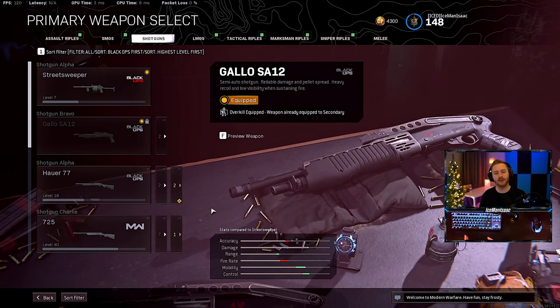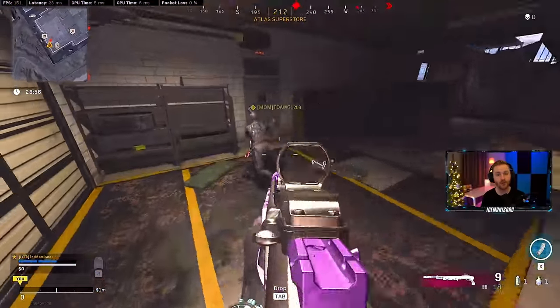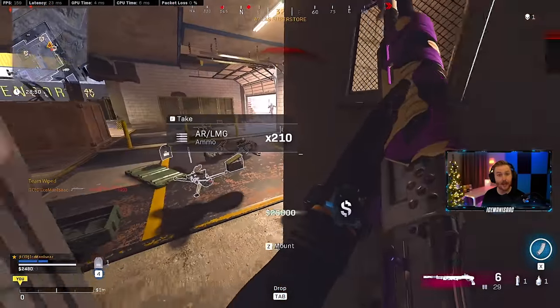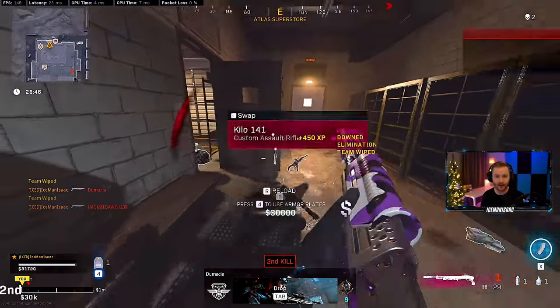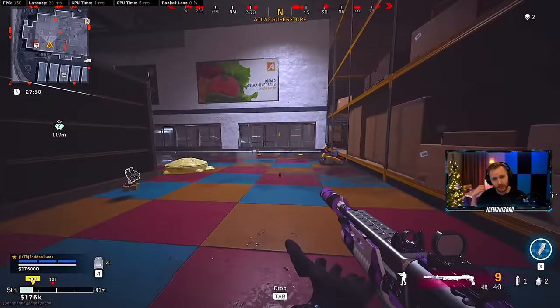To unlock this gun, you need to go into a Warzone match and get a three kill streak in 15 different matches with a Cold War shotgun. Fortunately, if you've already been working towards this — say you've picked up the Hauer or the Gallo in previous games — you may already be close. If you used the SA12, you might already have it unlocked. When I first got it, it said I was already seven out of 15 complete, so it tracks your progress.